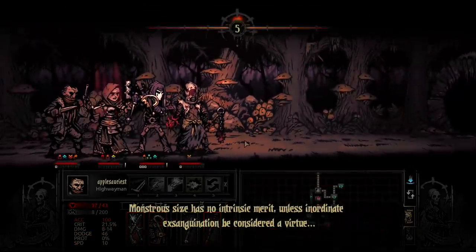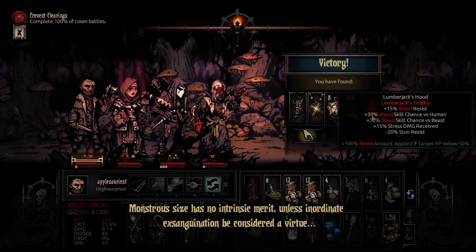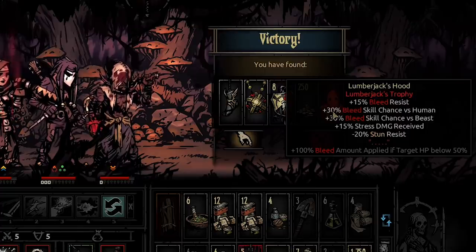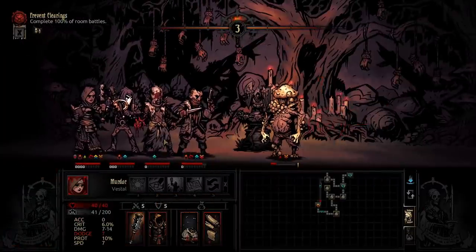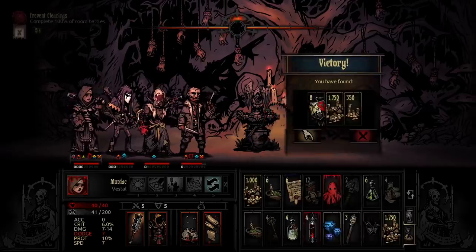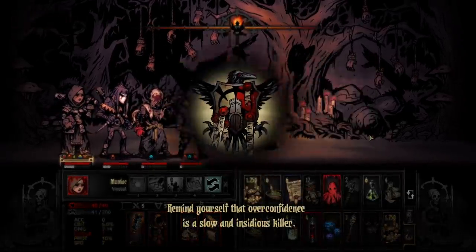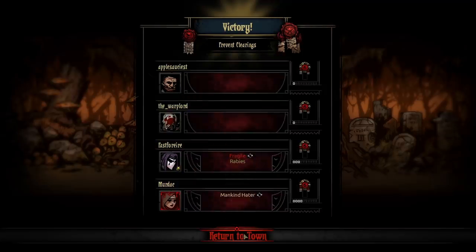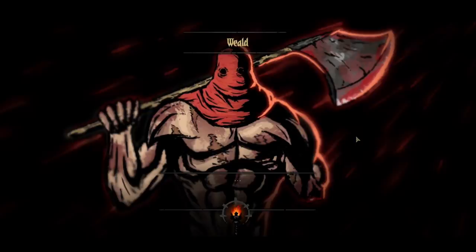Upon defeating the Lumberjack, you'll receive some decent loot including his mask, which lends some bleed resistance, huge bleed buffs against human and beast — all at the cost of stress and stun resistance — with the added bonus of bleed amount against enemies in execute range, or below 50% HP. That won't complete the quest though, as you still need to finish off all who interfere, including 100% of room battles. Once you finally complete the quest and return home, that is not the last time you'll be haunted by the Lumberjack — he now has a 6% chance of reappearing in any champion weald quest after the encounter, and you'll be comforted by that same loading screen letting you know you might run into him.